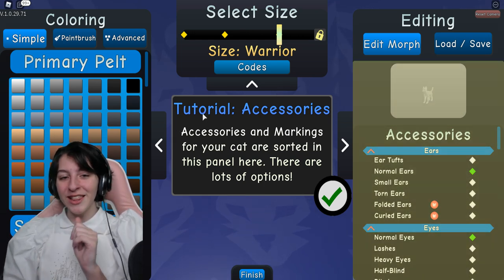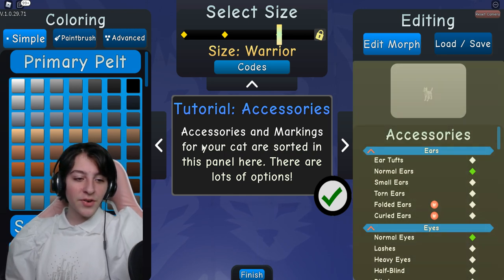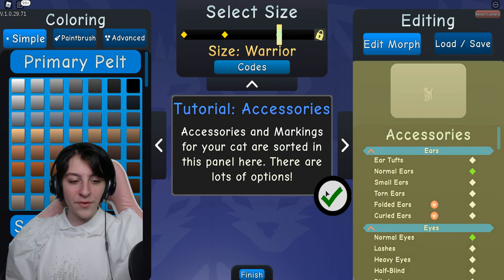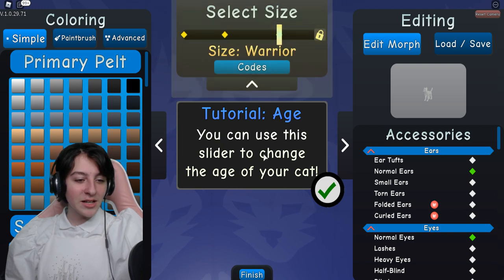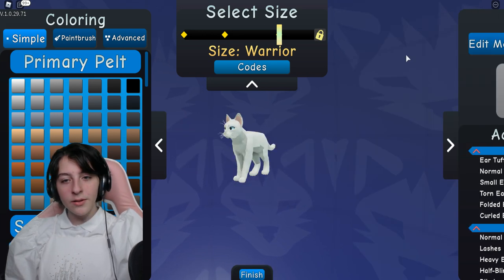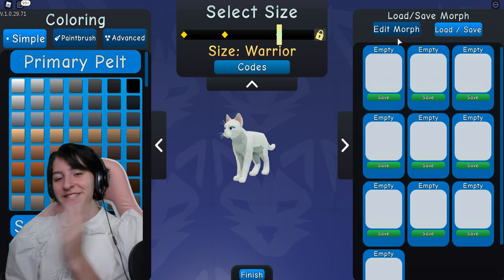Accessories and markings for your cat are sorted in this panel - there are a lot of options. There's also a slider to change the age of your cat. And when you're finished, you can click finish to enter the game world - but maybe make sure you save it first, just saying.